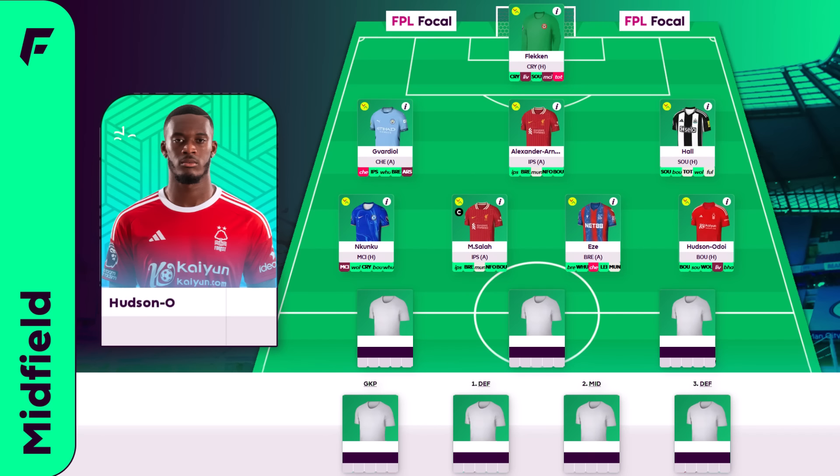Hudson-Odoi completes the midfield. Smith Rowe could be a good pick as well now — it just depends on where he lines up or if he drops deeper. He's probably on set pieces and penalties still. We have got a 4.5m midfielder on the bench. The other approach you could take is go for two 5m midfielders like Rogers and Bob, though neither are completely nailed — certainly not Bob — but it does give you better depth on the bench. Hudson-Odoi does feel a bit more nailed than those options to me. Great opening fixtures for Forest, and it's just a question of whether he can sustain his numbers — he scored 8 times last season for 2.65 expected goals. One glaring hole in the midfield is no Arsenal attack — there's absolutely no way of squeezing Saka in if you've got Haaland and Salah.